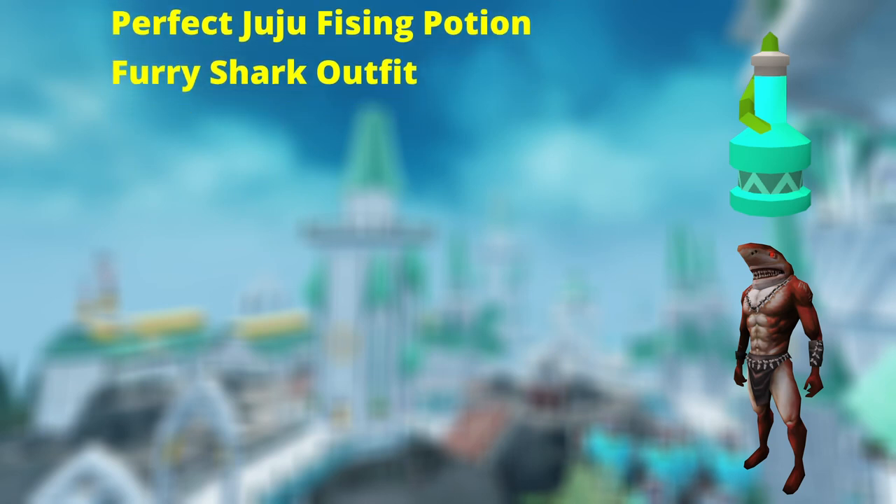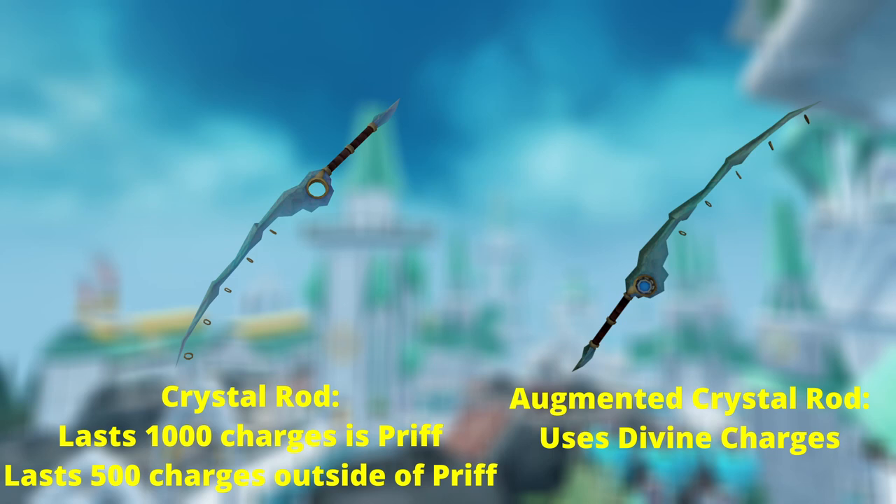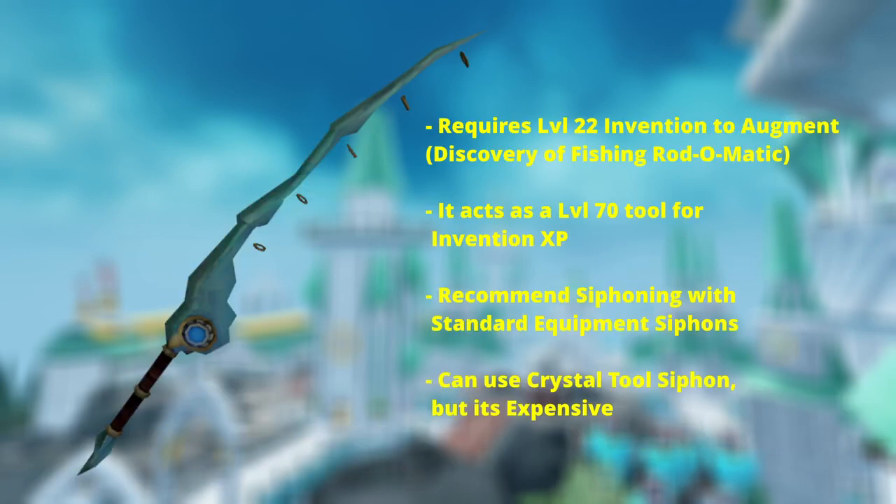With benefits out of the way, let's look at the two types of rods you can obtain. First is the standard Crystal Rod, which will last 1,000 charges while you're within Prif, or 500 charges outside of Prif. You can also augment the Crystal Rod, which then uses your divine charges and will not degrade to dust. I would say the Augmented Rod is the most preferred method. To do this, you need the Fishing Rod-O-Matic discovered, which requires level 22 Invention. This tool acts as a level 70 Invention tool. It's best to siphon it with a standard equipment siphon and not the Crystal Tool Siphon, as it is quite expensive and requires level 54 Invention to discover.